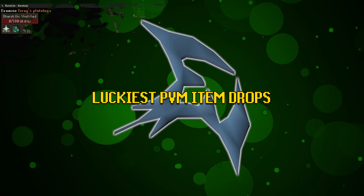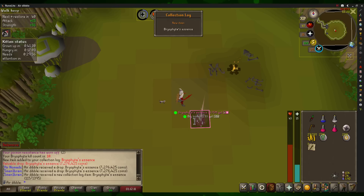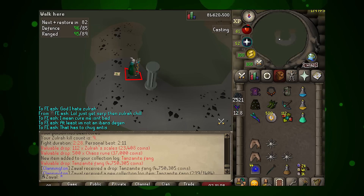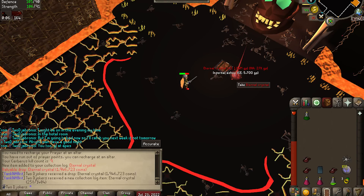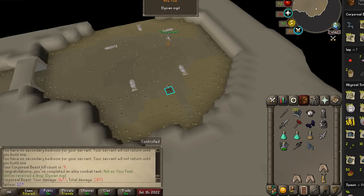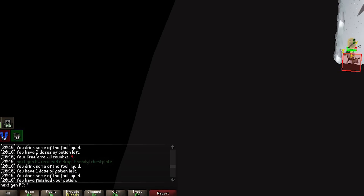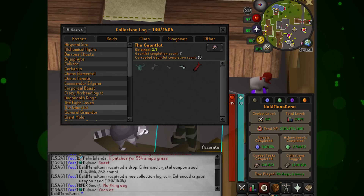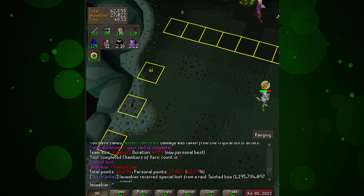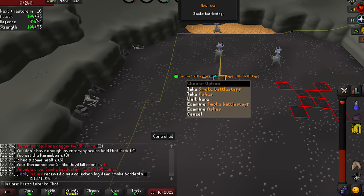Next up, always our most popular section — the PvM item drops. Starting with our top 10 KCs: 10 KC double barrows chest — Ahrim's top and Torag's legs for Carrot Suji. 10 KC Bryophyta's essence for the group iron man Air Dibble. 9 KC tanzanite fang for the iron man Zawal. 9 KC hydra claw for the ultimate iron man Khan Academy. 9 KC eternal crystal for the group iron man Two Jokers. 9 KC elysian sigil in a duo team for Tek Tom. 9 KC elysian sigil for Fee Morticia group iron man. 9 KC Armadyl chestplate for Next Gen PC.